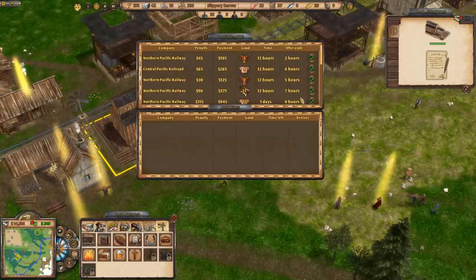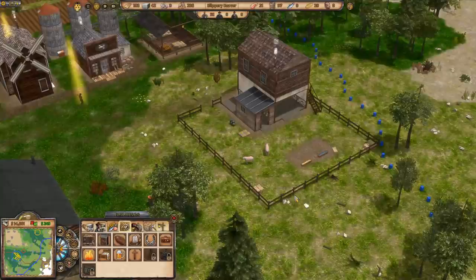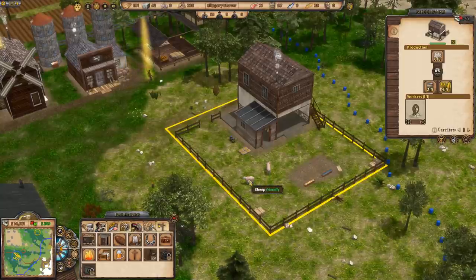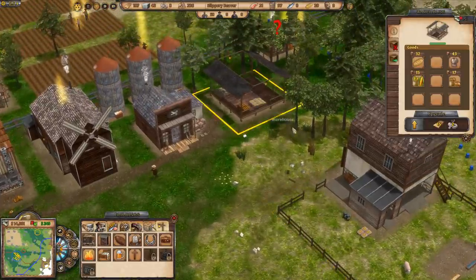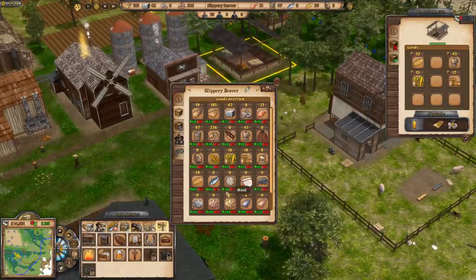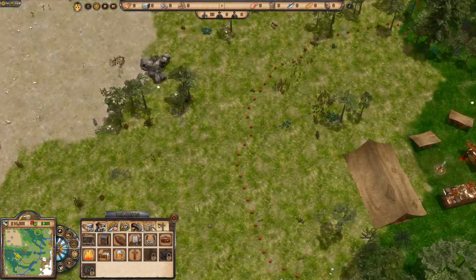We need to get some pigs and cattle going — next episode. We do have sheep now and we're going to start producing wool very soon. Checking the warehouse — no wool yet, but we will. Next episode we should be getting coats going and be able to start getting settlers.